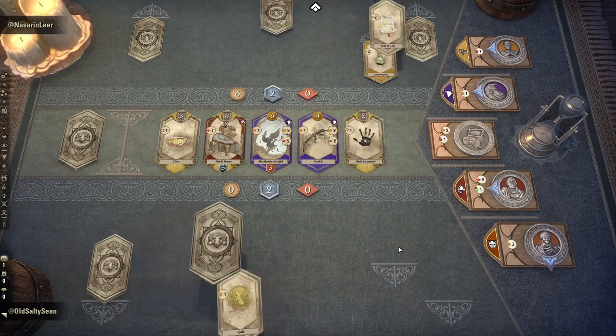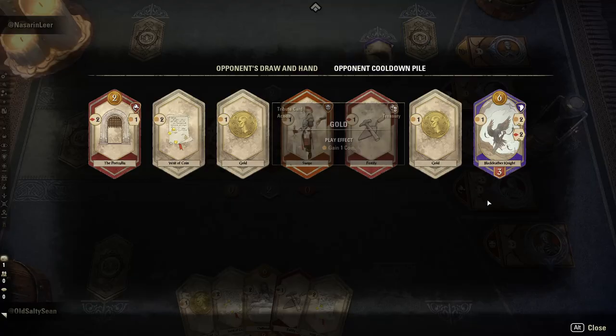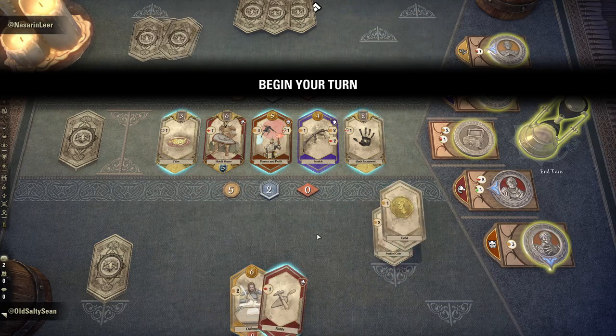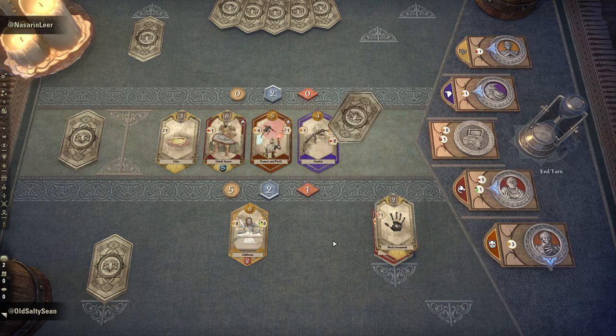Let's see if they do the responsible thing and deal with that curse. They do have a lot of money this turn. They decide not to. That's excellent for us. It's a good pickup for them — they want Blackfeather Knight. I don't know if I'd buy it this early. We don't have a combo for our Oathman, but that's okay. So we could buy Black Sacrament and get it off the table. If we do that and get Pounce of Profit again, yeah, I like that. Let's do that.